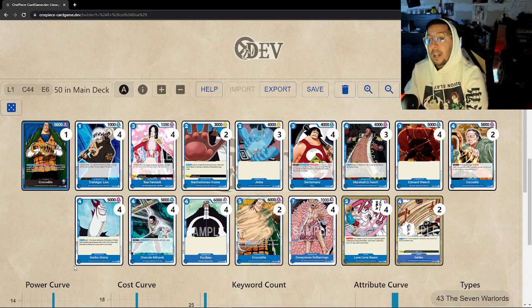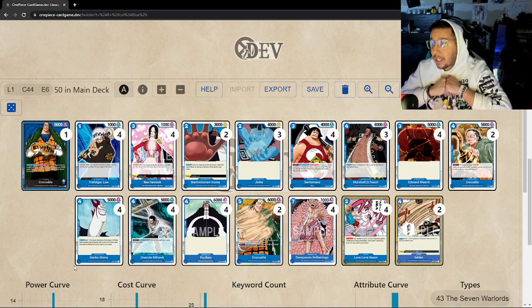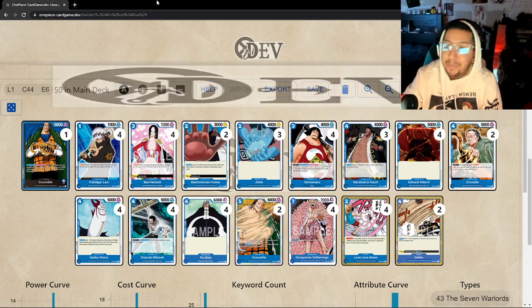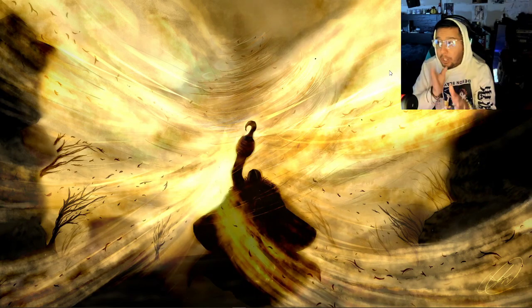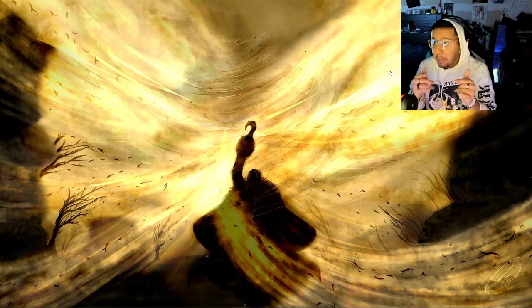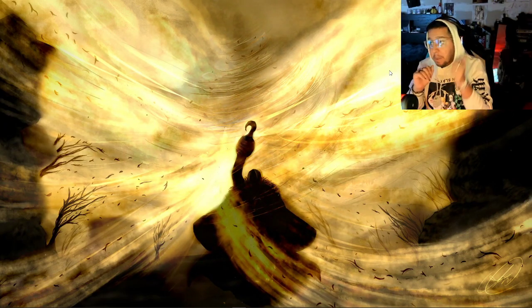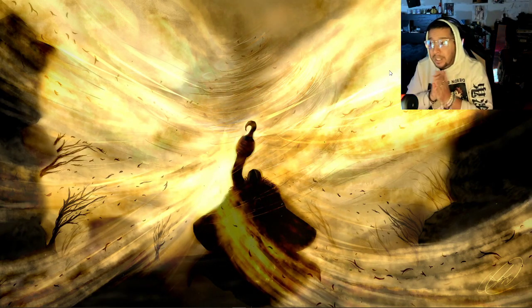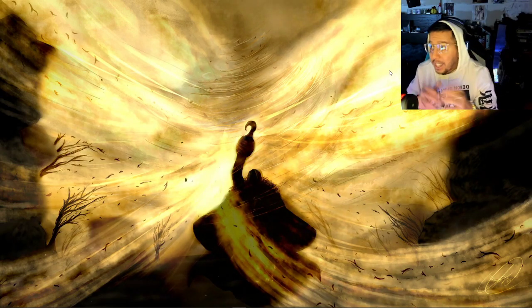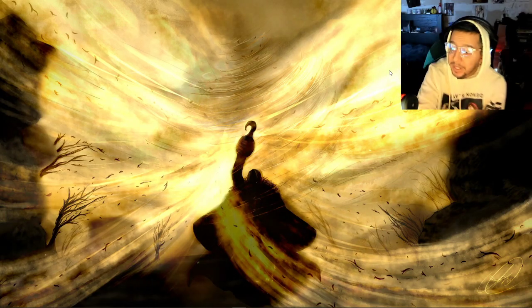Go ahead and test the deck, be confident, and if you're locking in Blue let me know down in the comments. As my team's Blue player, I'm rooting for you — I want Blue to pull out this tournament. Let me know in the comments if you're playing something similar, trying different cards, or if the counts are different. Are you a fan of the promo Crocodile? I am — I like the combo with Gecko Moria plus 1K combo and another Blocker. Thanks so much for watching; let me know if you're into the Limited Battle format, and I'll see you in the next one!